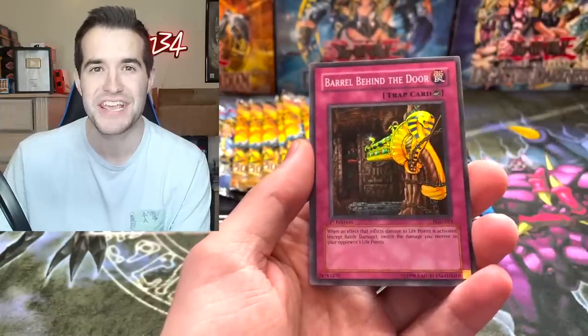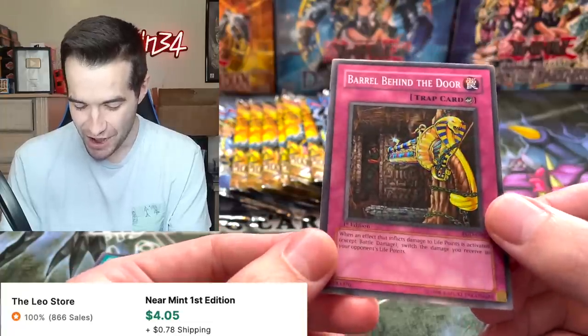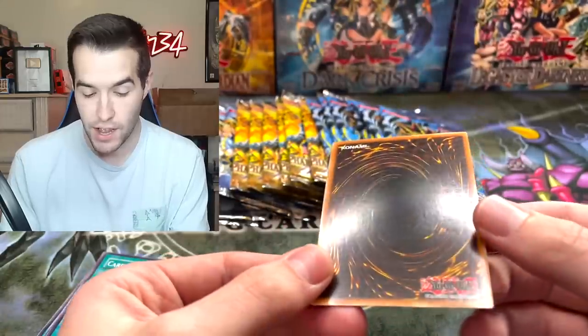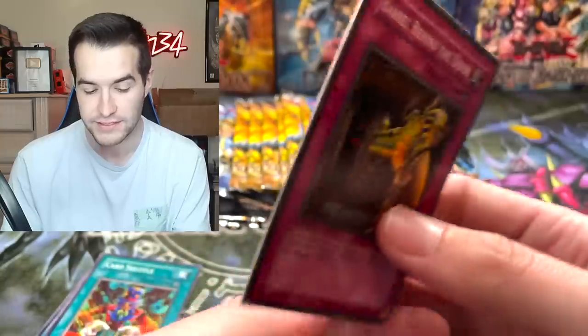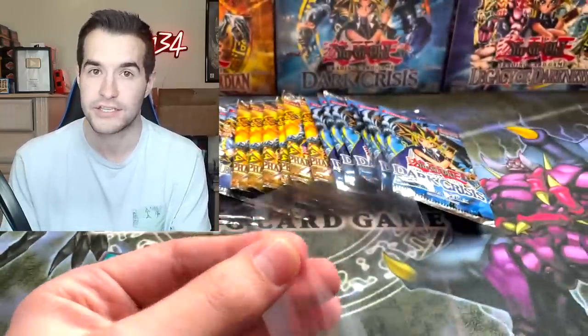We got a Ruxen Special - three cards into the barrel behind the door. It's a super rare so we can't be mad, but wow, that was a Ruxen Special if I've ever seen one. Three cards. So the back looks like it has a couple print lines, but overall centering is not terrible. It's a super rare.